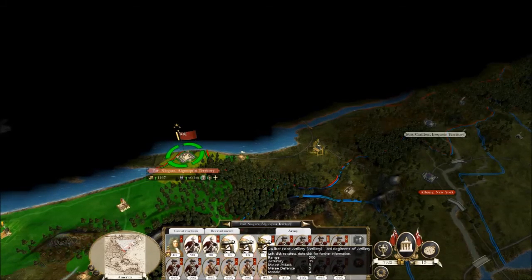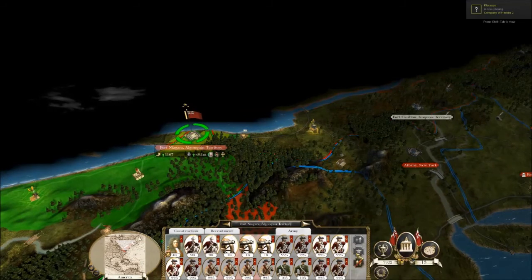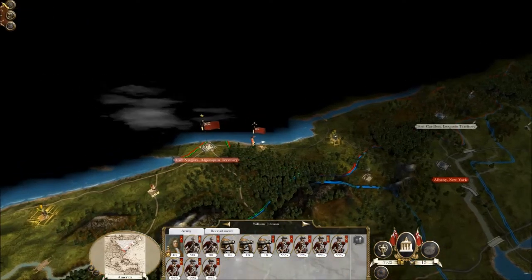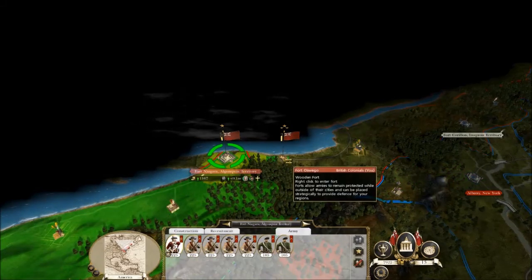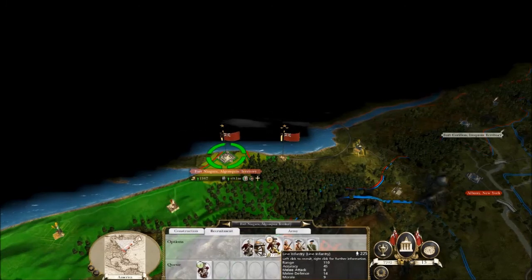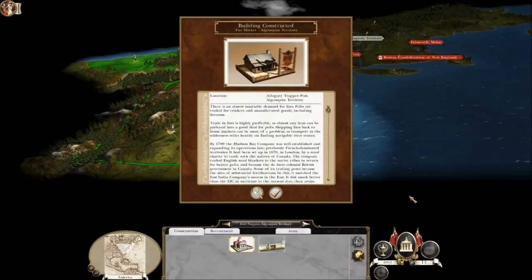We might as well get all of our better units and attack this. We've got William Johnson leading the charge — we should actually have George Washington but he died, we accidentally killed him off. We're good for money at least, so we'll keep going.